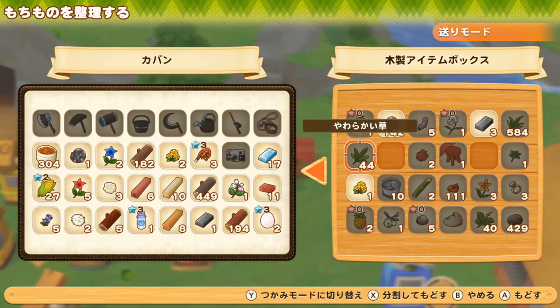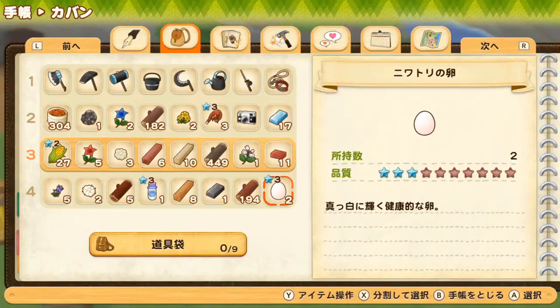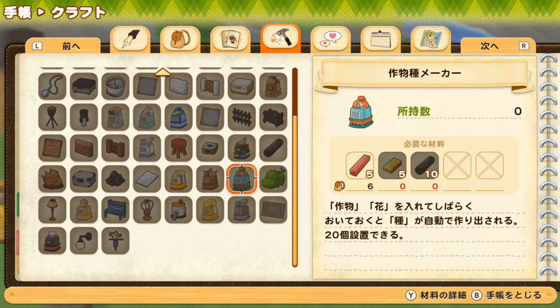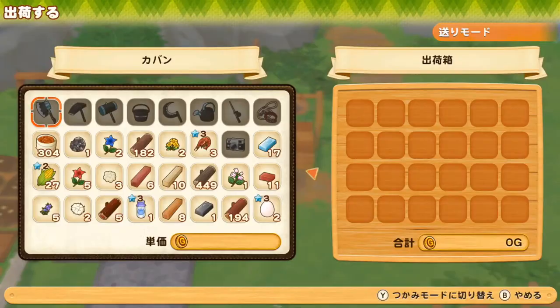You can actually craft a seed maker — you need five gold ingots for it. What I'd like to try is putting a wild melon or pineapple into the seed maker, because you cannot buy pineapple or melon seeds at the store. If you can make the seeds yourself, I'm guessing they're going to be quite valuable crops. That's something I'm looking forward to discovering and experimenting with.